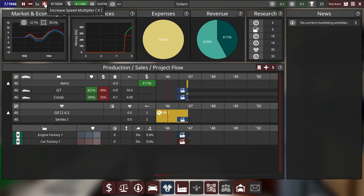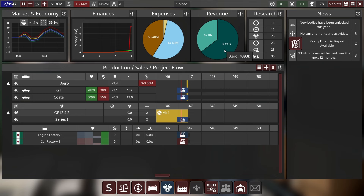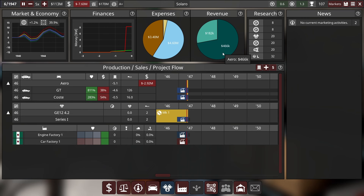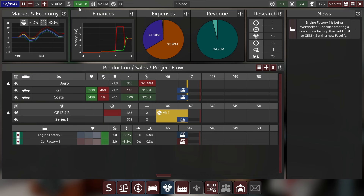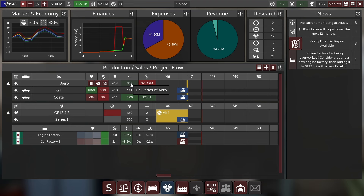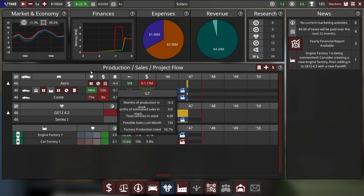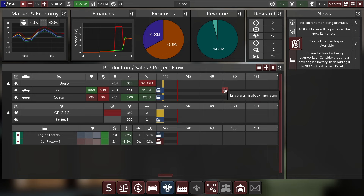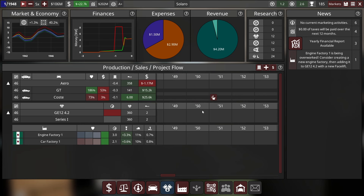We're actually starting to make money - they're pre-ordering the car already as you can see. Almost $500,000 in profit, and we were making almost a million there. We are making $22,000 and building about $300 a month - which is pretty cool. I'll bring this car over into BeamNG and we will drive it. This car is selling pretty good so far. In the next video we will see how this car continues to do, and we might be able to make a new luxury car around 1950.